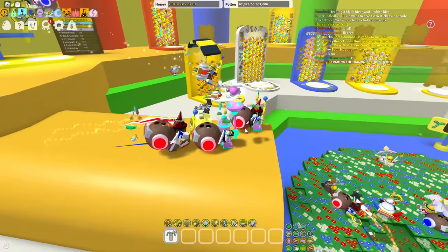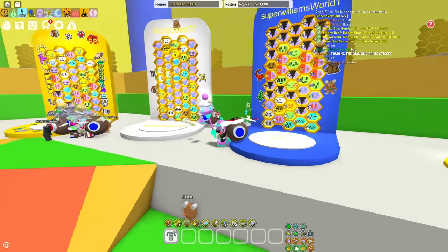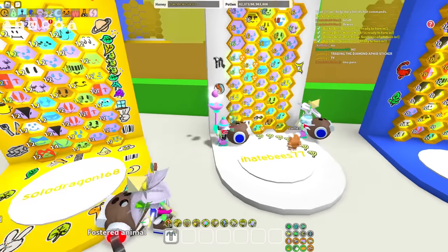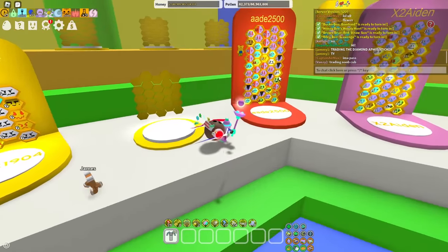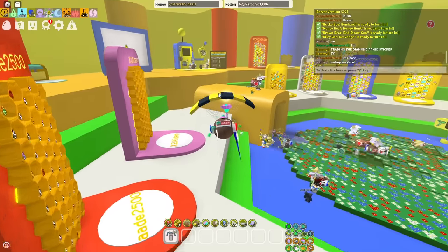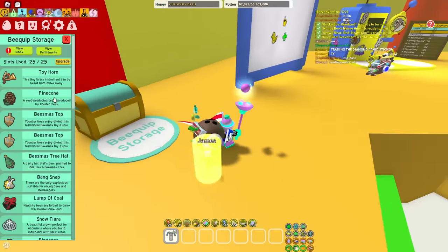So people trade, I'm guessing. This guy's got those astrological sign stickers — he's done gifted eggs and stuff like that. Trading diamond aphid sticker. Yeah, so this is literally a trading hub. Neat. B-quip storage — you can trade B-quips? You totally can.